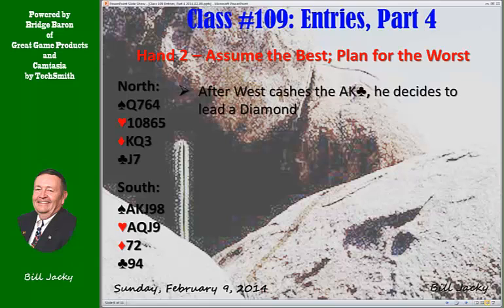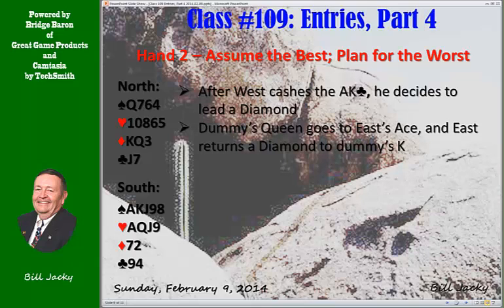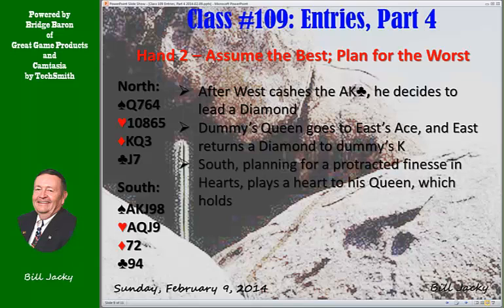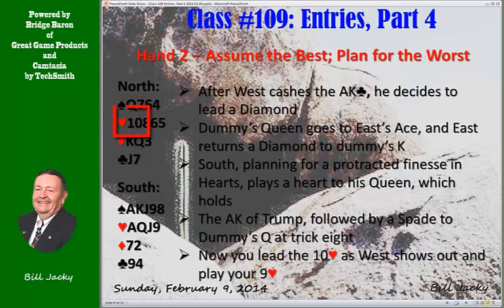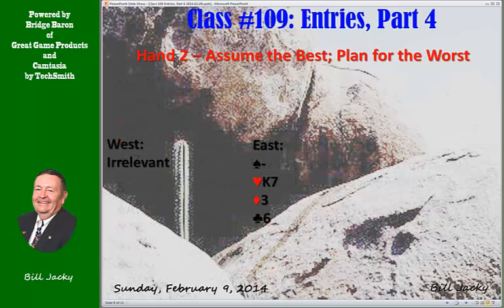West cashes the ace-king of clubs and leads a diamond. Dummy's queen goes to the ace and east returns a diamond to dummy's king. You've lost all the tricks you can afford to lose. Now you need to plan for continued finesses through east. Play a heart to your queen and it holds — good, the king is there. The ace-king of trump follow, and a spade to dummy's queen at trick eight puts you back in dummy. You lead the ten of hearts, west shows out, east plays low. You're still in dummy to lead the third heart and you play the jack — finesse succeeds.